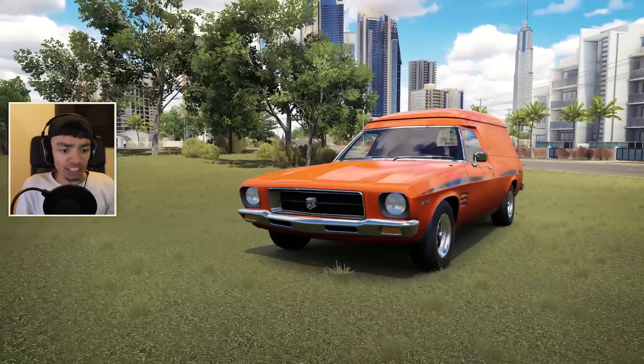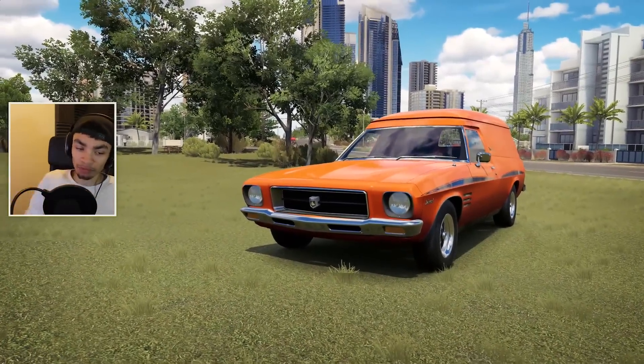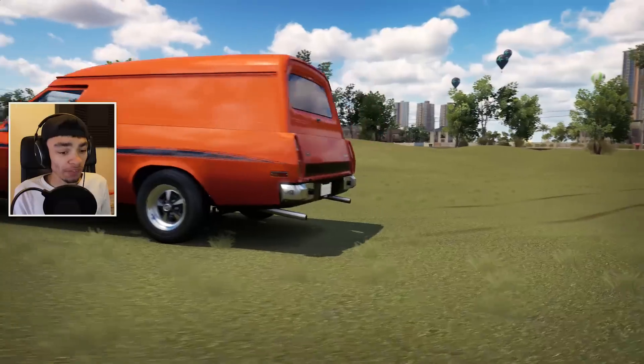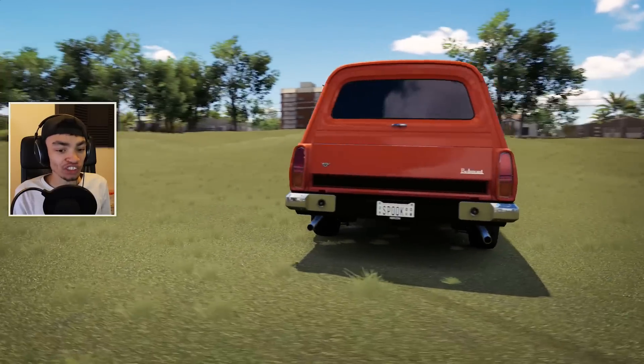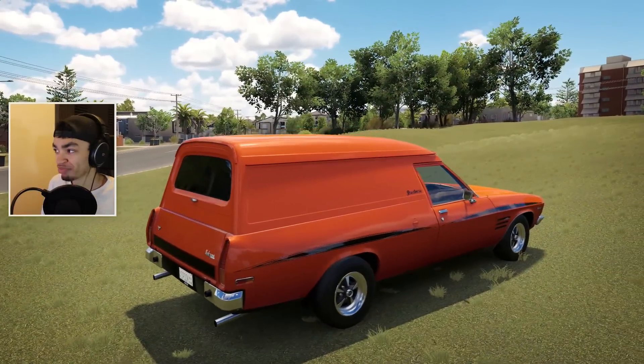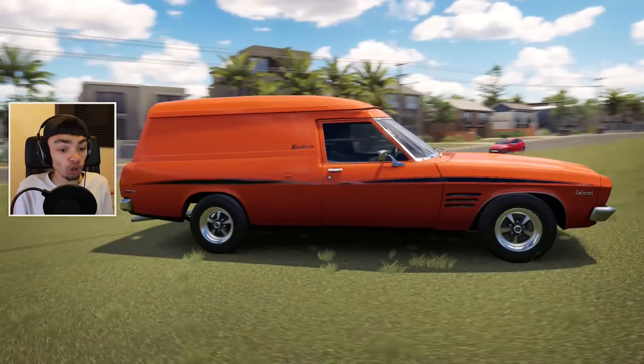Welcome back to Forza Horizon 3. Today we're doing something a little bit spooky - this is the Holden. It looks like a hearse, so we're gonna make it into a Halloween thing. It was basically designed to throw in your surfboards and everything, but we're not gonna do that. We're gonna throw ghosts in it or something. It looks fucking cool, honestly.